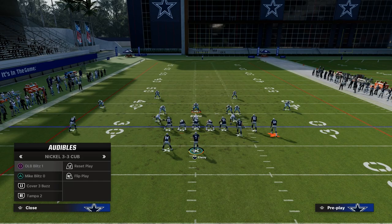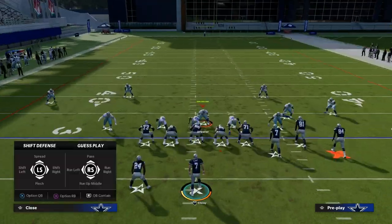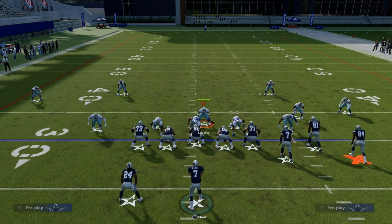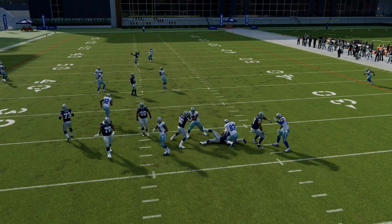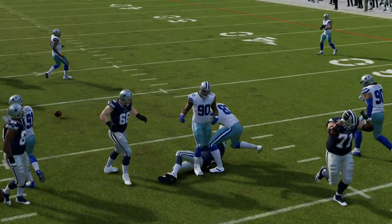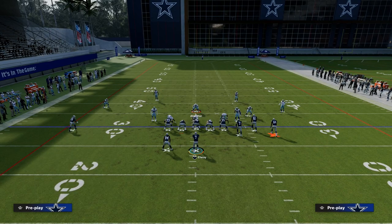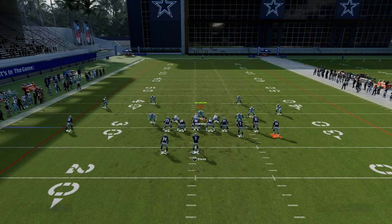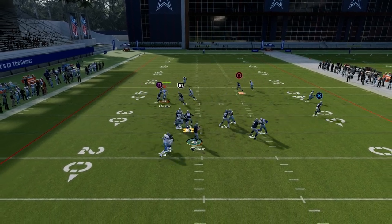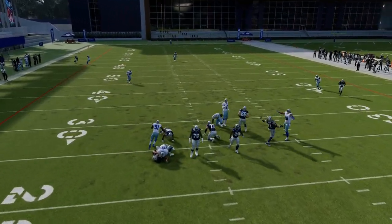I'm going to go down to Mike Blitz 0 and QB contain — that's the only adjustment I made. You're going to notice that we get pressure off that left side. The big deal is what's going to happen when they block a running back. Because we have a safety in that position, he has better agility and he's going to loop around the running back and sack the quarterback every single time.